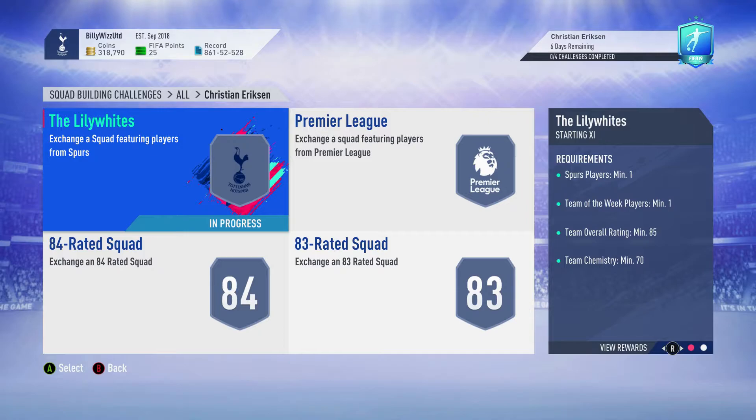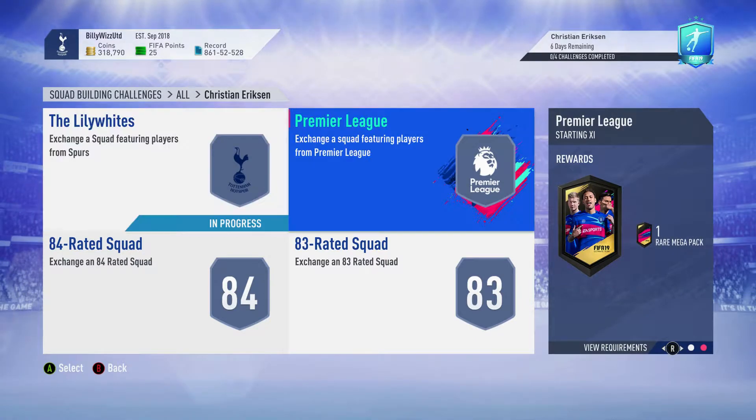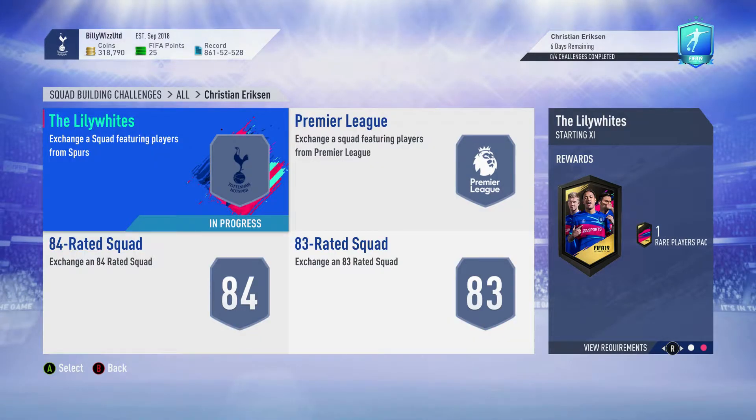He's only costing 334k at the moment to complete all the squad buildings. Not only that, but you get some really good packs back: a 150k pack, 50k rare mega packs, 35k prime gold players, and 40-45k packs. Between them you're going to get close to 170-180,000 coins worth of packs back.